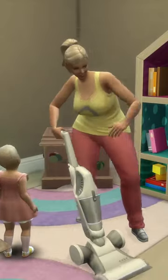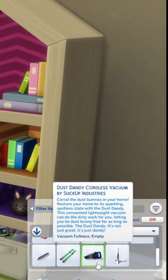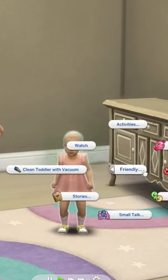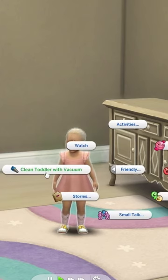If you have Bust the Dust, you can vacuum toddlers. Make sure your Sim has a handheld vacuum in their inventory. Click on your toddler, and under the friendly interaction you'll have the option to clean toddler with vacuum.